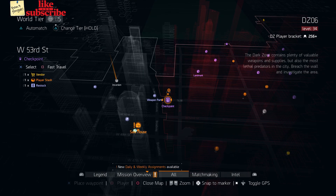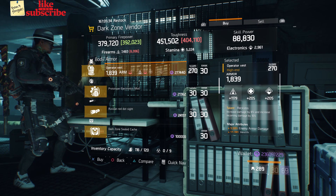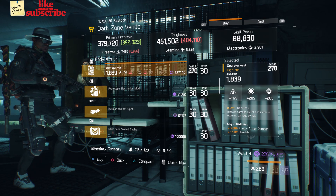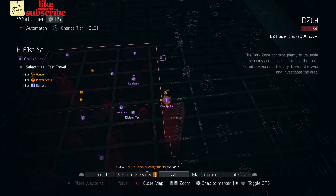For our next gear items, head over to the West 53rd Street Checkpoint. The dark zone vendor has an Operator Vest with the talent Reckless, gear score of 270, armor 1839, roll for firearms 1179, and the attributes are Enemy Armor Damage, Health, and Increased Kill XP.